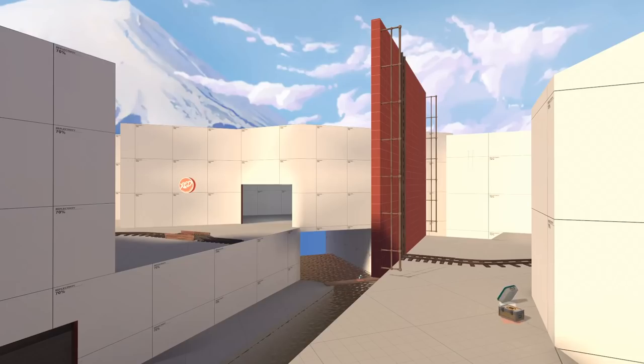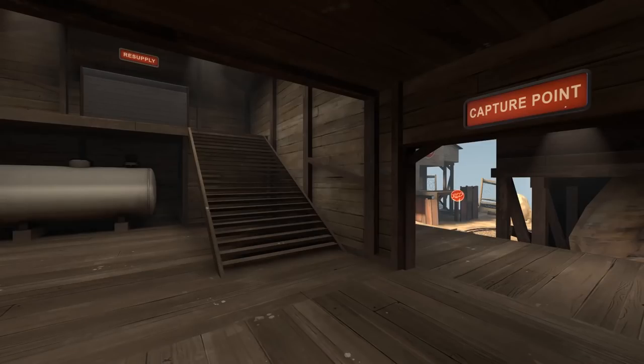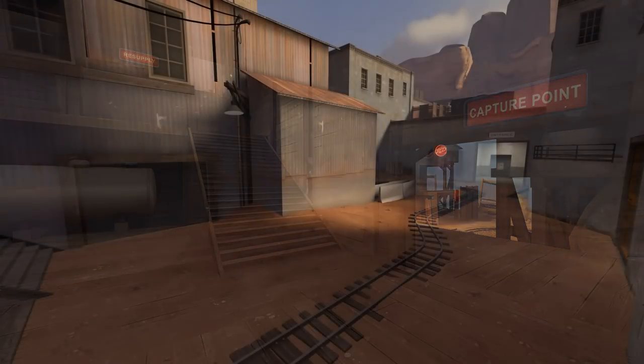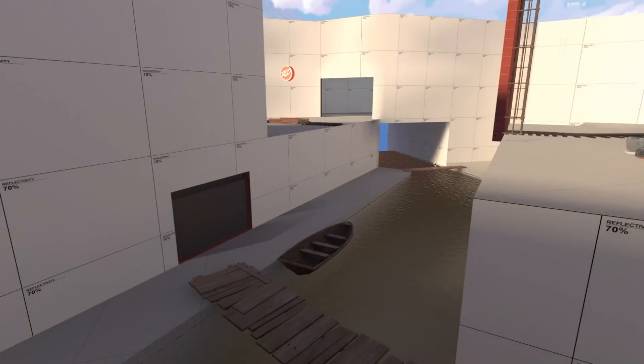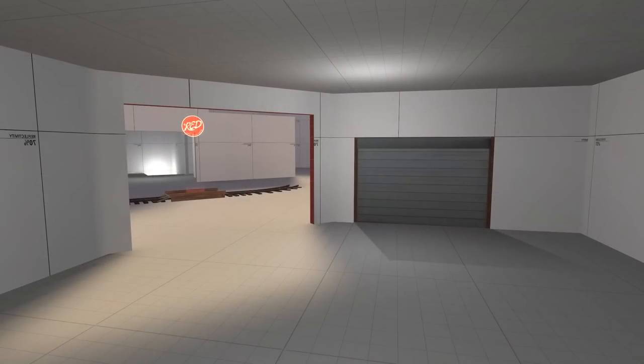After the route was established, we needed a place to put Red's spawn. Other payload maps such as Upward and Badwater have Red's first spawn practically on top of point B, so we knew we wanted it nearby. We decided to have the first exit on the low ground, which would give Red a quick way out of spawn as they go defend A. Later on, once Blue has capped A and they're pushing to the top of the hill, it's a little more risky but closer to the action. We also gave Red another exit that leads up to ground level, so they have two options.